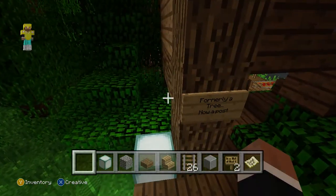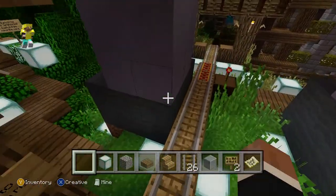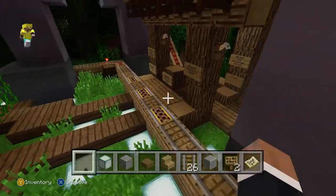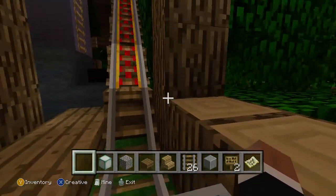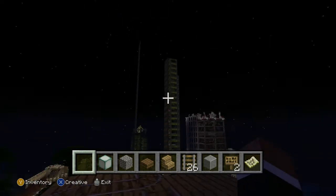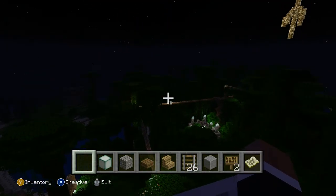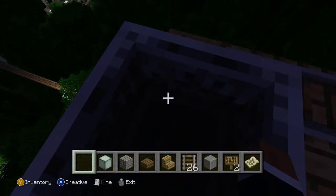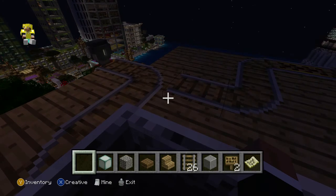The cart goes up. Formerly tree, now a post. Where's the minecart? That's the passing-through one. That takes you up here where you can see everything. My green building.